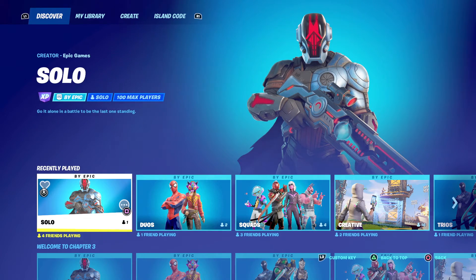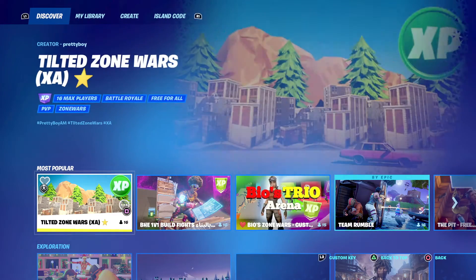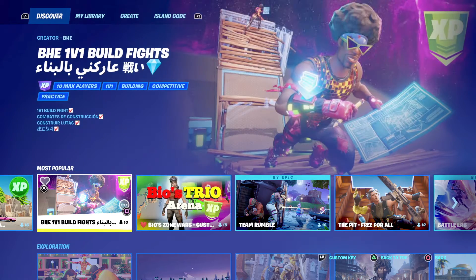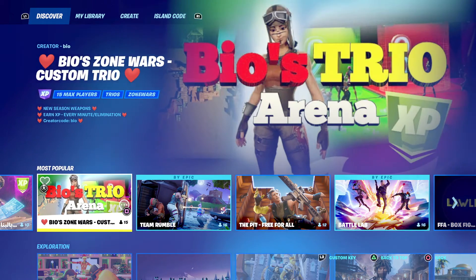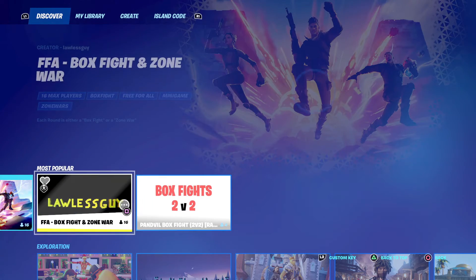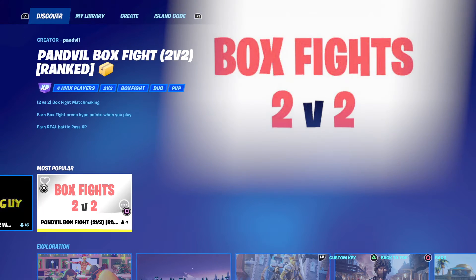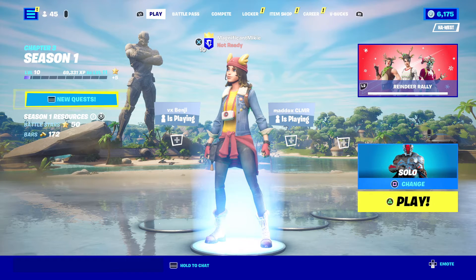Looking at the most popular section, we have Tilted Zone Wars, XA, BHE 1v1 build fights, Bios Zone Wars, Custom Trio, Team Rumble, the Pit Free-for-All, Battle Lab, FFA Box Fight, Zone Wars, and a Panville Box Fight. And of course, there's a whole lot more to be discovered in that Discover tab.